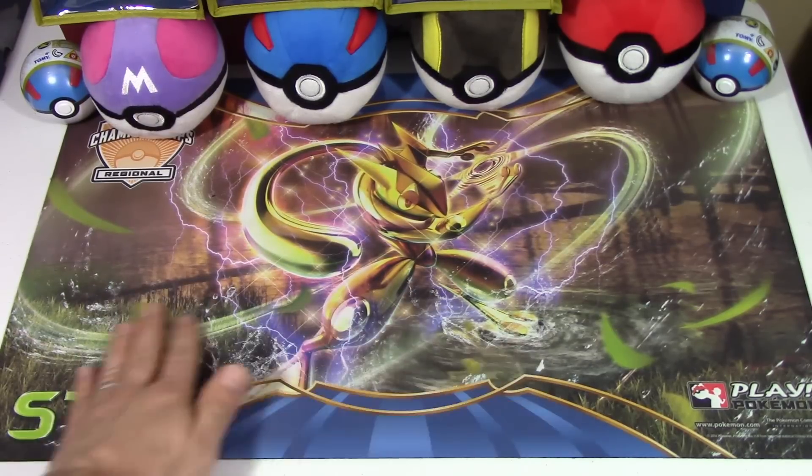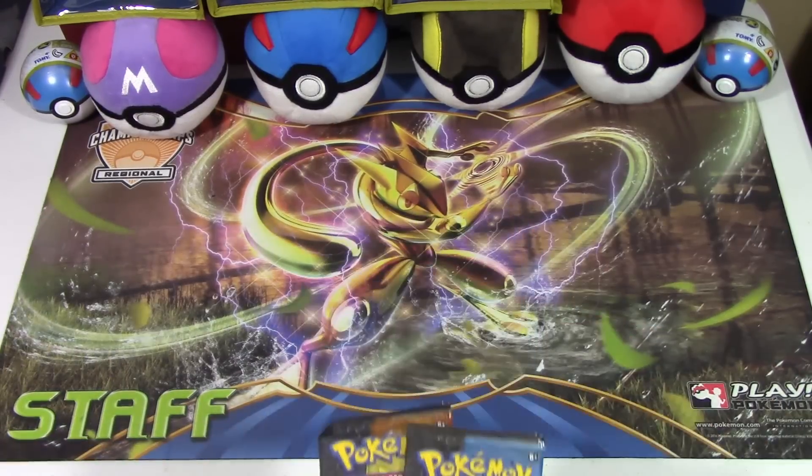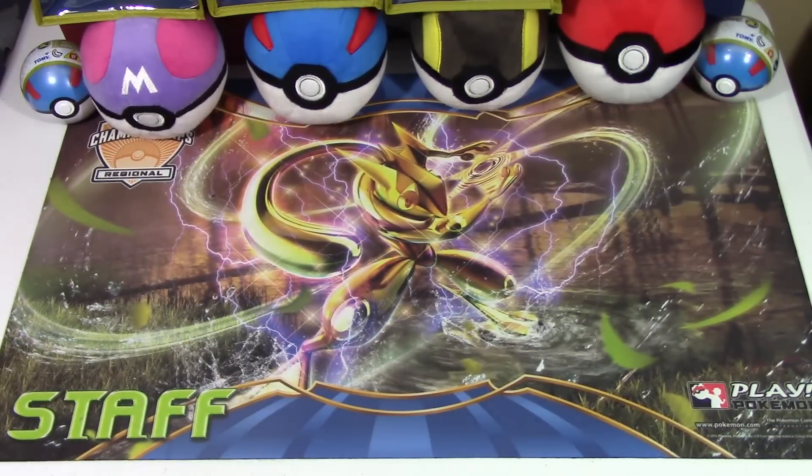Isn't it just incredible guys? I'm so happy Florida Regional Judges did get the Staff Greninja mat. I thought it was gonna be Luxray, I was so scared, but it turned out even though people that entered the event got Luxray, the Staff still gets Greninja. It's just glorious. I'm so happy that I got this mat. I just had to show you guys and kind of brag about it a little bit because I love this mat.